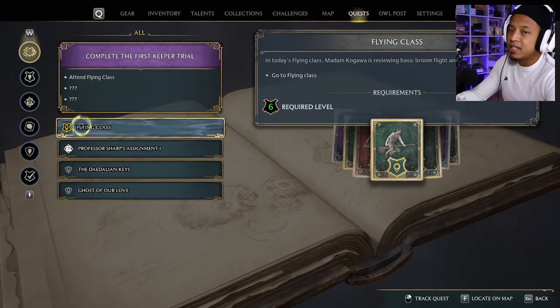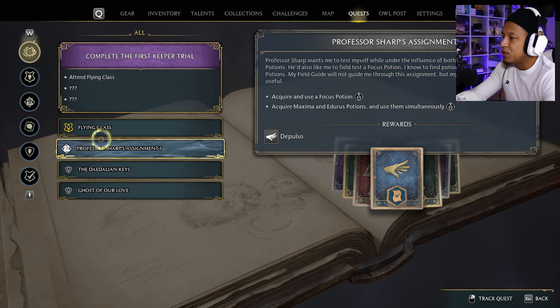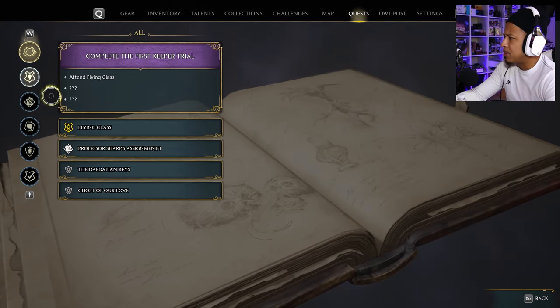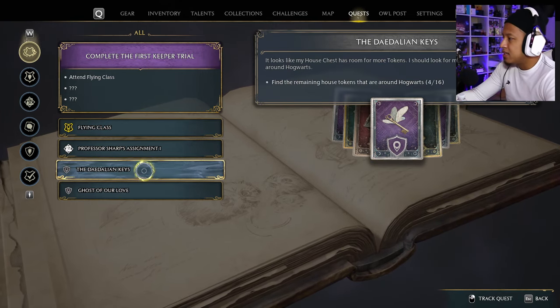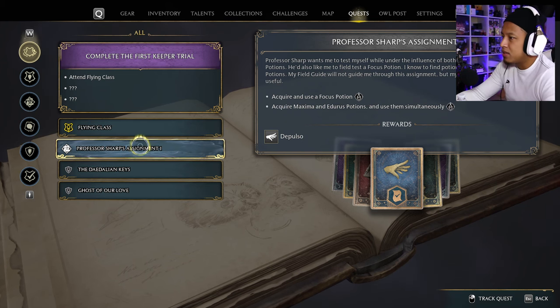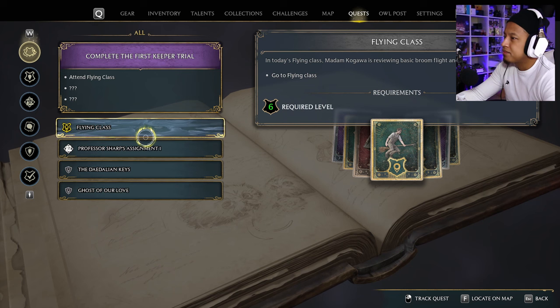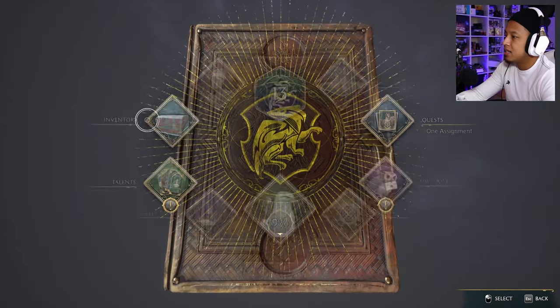I didn't bring the book with me when I went to the Forbidden Forest in the last one. So I have to bring the book back, but apparently that's not my priority right now. It looks like we're going to be exploring Hogwarts, learning how to acquire and use a focus potion, acquire a Maxima and a Doris potion and use them simultaneously. And then I'm going to go to flying class — I can't wait to fly around Hogwarts.